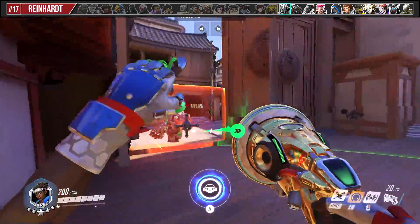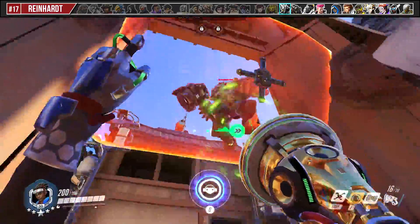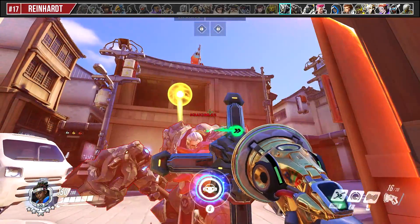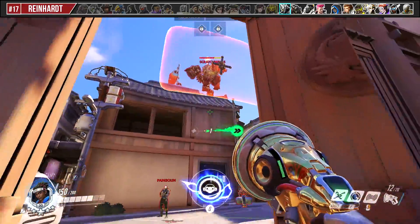One of the best tips against Reinhardt is to boop him away or into the air in order to set up your own plays such as Shatter or High Noon. If he's holding shield, you pretty much need to be touching him to avoid having boop blocked by his shield. From there, look at his forehead, crouch down, and boop.